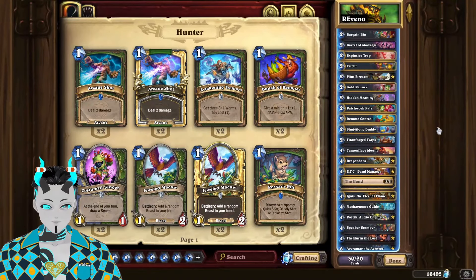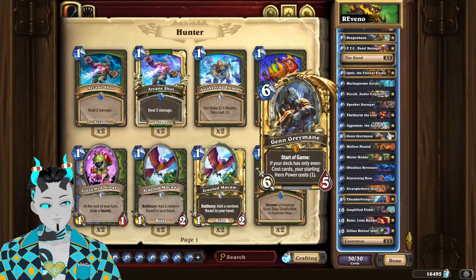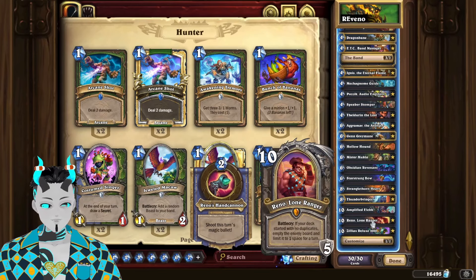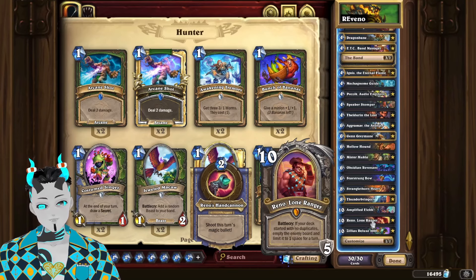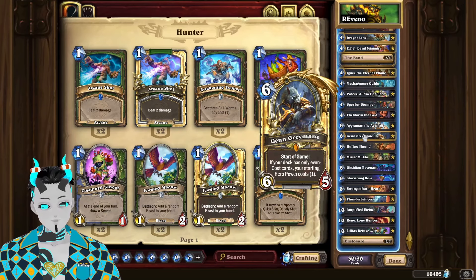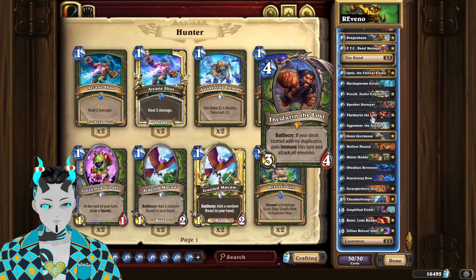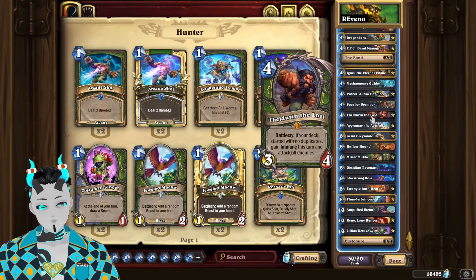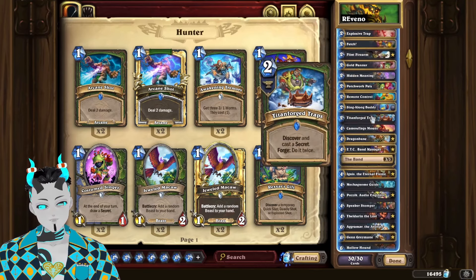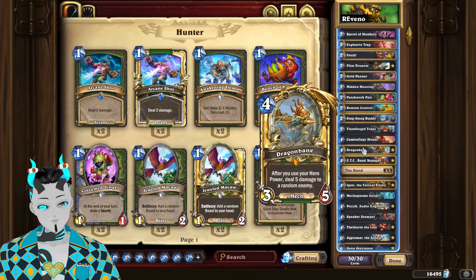Hello everyone, it's time to make our opponents feel like they don't even have a chance of winning the game with Even Highlander Hunter. Basically, the idea behind this is that because Reno is now a 10-cost card, we can use him in an even deck where we're going to discount our hero power down to one, then use things like Thousand-in-the-Loss to have a fully functional Highlander Hunter list. This deck will also have ways to easily abuse the one-cost hero power, such as Dragonbane and Sing-Along Buddy.